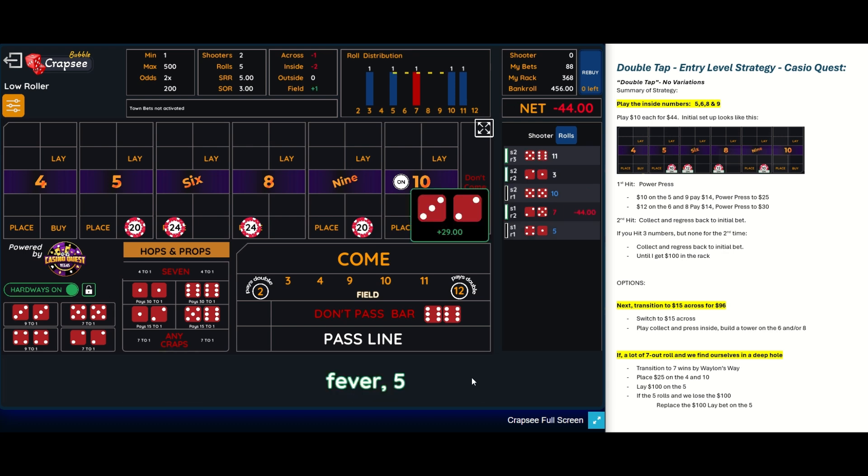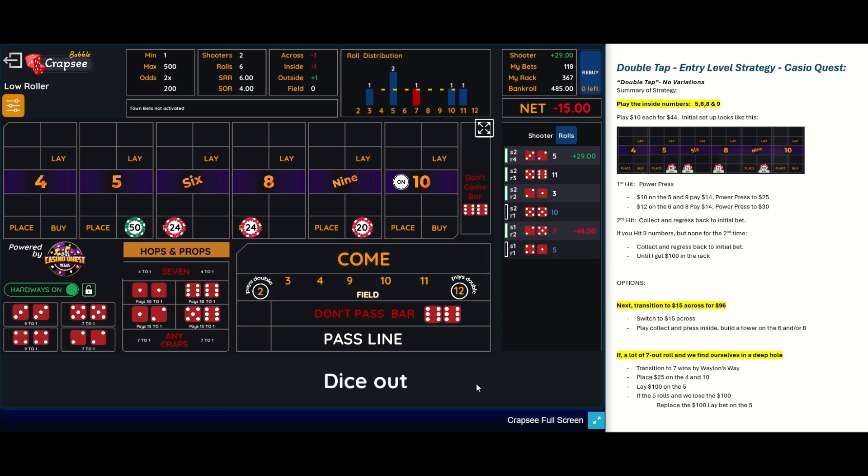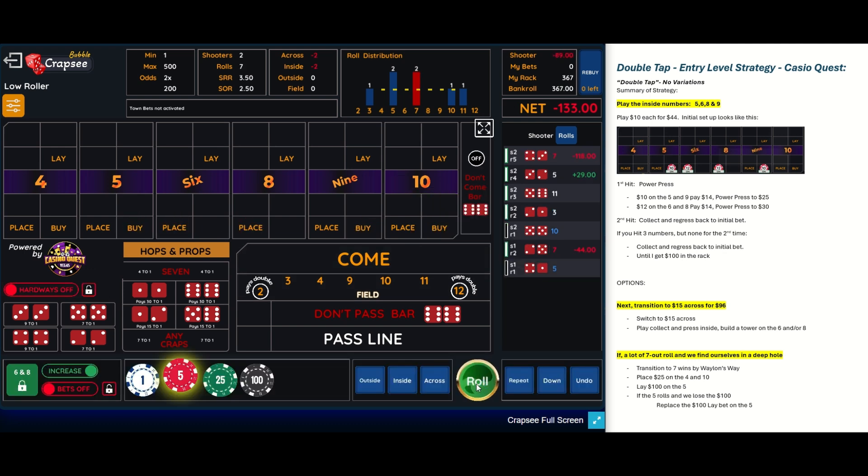We rolled a 10 and got a couple numbers that don't help. There's a five — that helps us out. So we're going to go ahead and take the five and power press that up to 50. And then there's a seven out. So right away, we're in the hole.